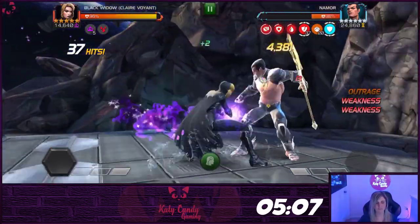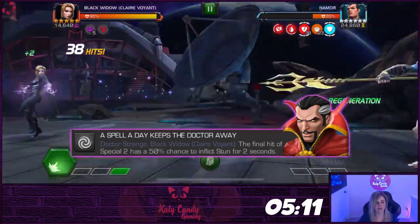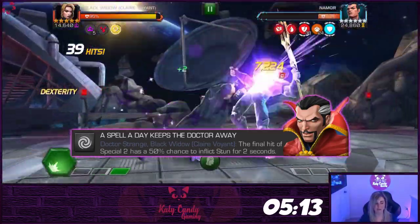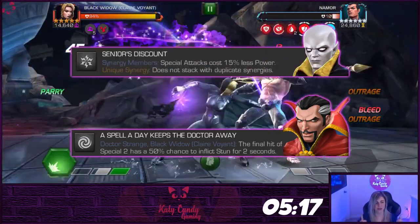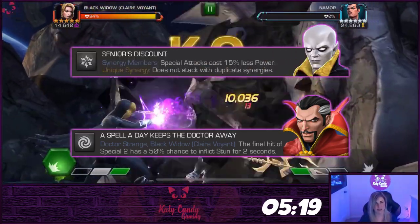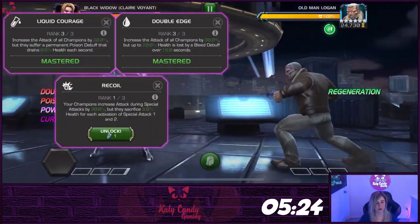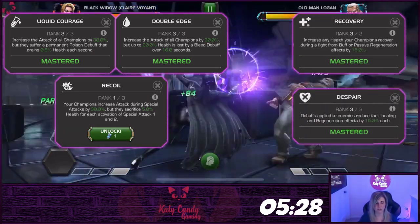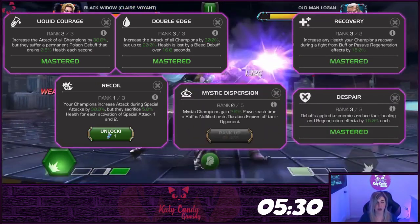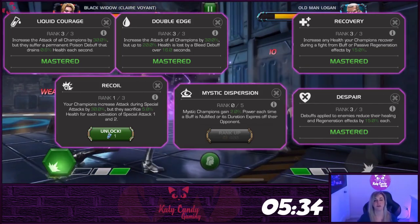Using her special two is the best utility in most situations. Add Doctor Strange to the team, and the final hit of the special two has a 50% chance to inflict stun for two seconds. And with Vision Orcus, specials cost 15% less power. The masteries that work best for her are suicides, because of her immunities and healing, recovery for healing, despair for more healing reduction, and mystic dispersion can be great, but it could be too overpowering, causing her to get to a special three too fast.